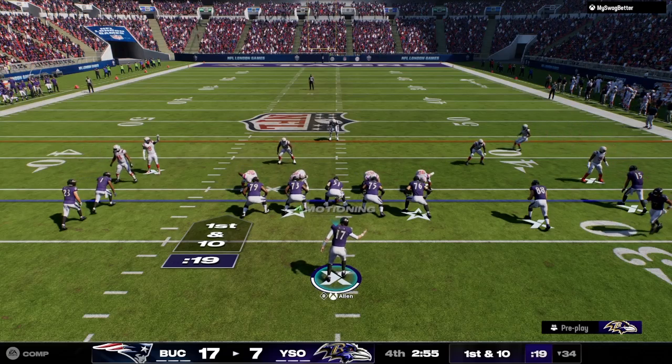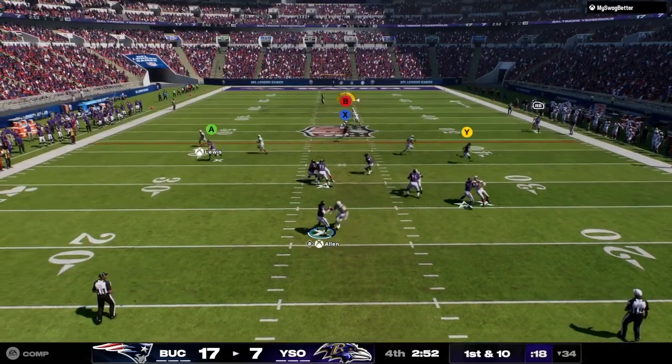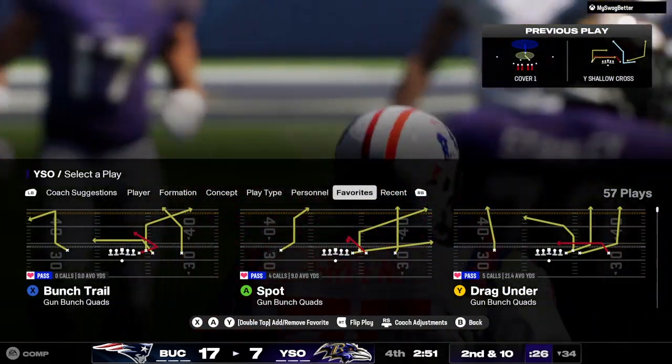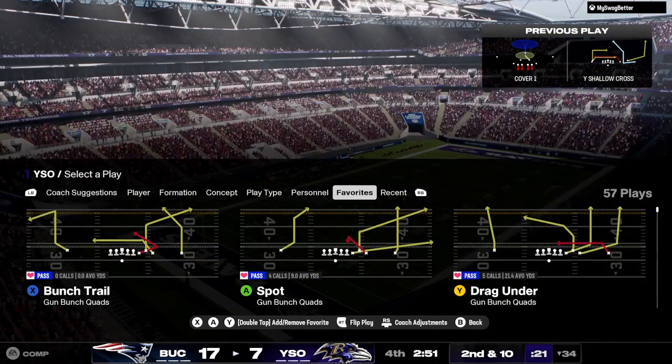The motion man is Nakua. Throwing now — Allen here on first down. He'll be hit as he throws, and that one will wind up incomplete. Could not step into the throw that time. It'll bring up second down.